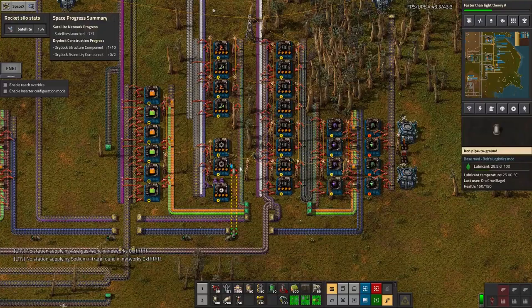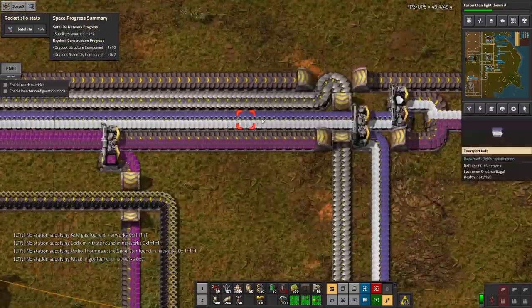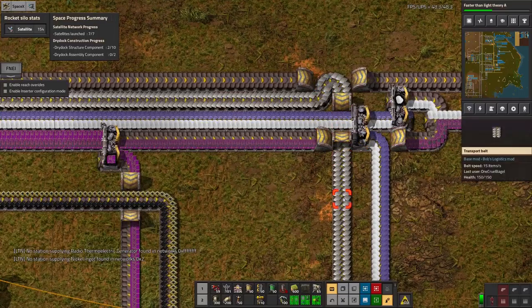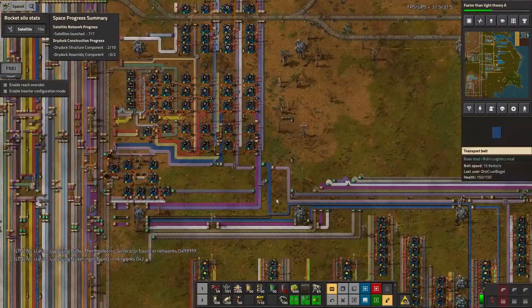The level three ones required batteries, titanium, and blue circuits. Level four required another sort of battery — silver zinc batteries — and nitinol. This was a little bit awkward: I had to bring in silicon nitrite, and also tungsten carbide. Those were a little bit tricky.